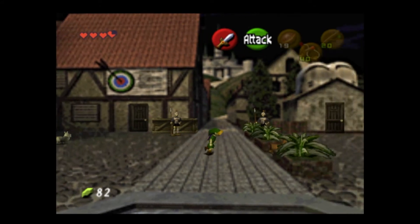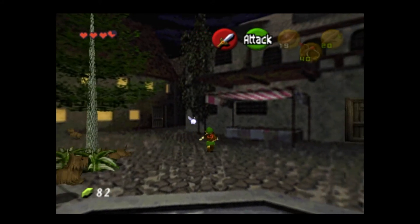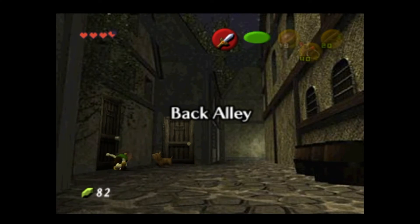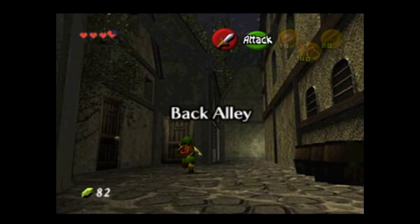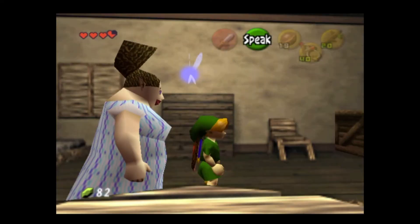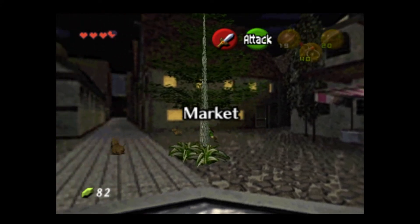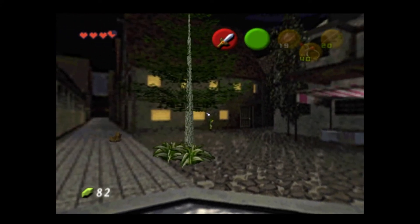I think it's this one — get one of these dogs to follow you and go back in here. Is it this door? I don't remember, I almost never do this. No, it must be the other one. 'Can't find my puppy anywhere, I need you to look for it.' I don't remember off the top of my head which dog is actually the right one. I wanna say it's one of the brown ones, but I could very well be mistaken on that.